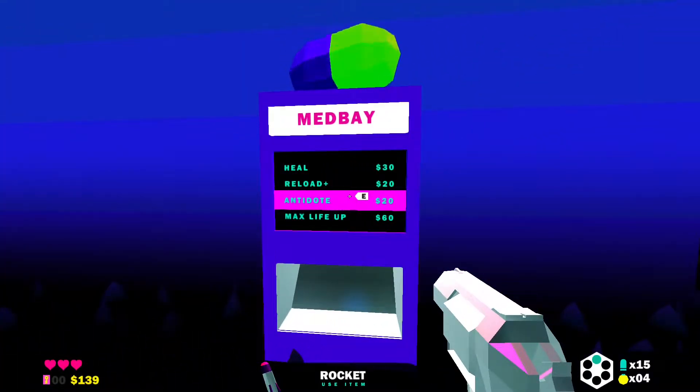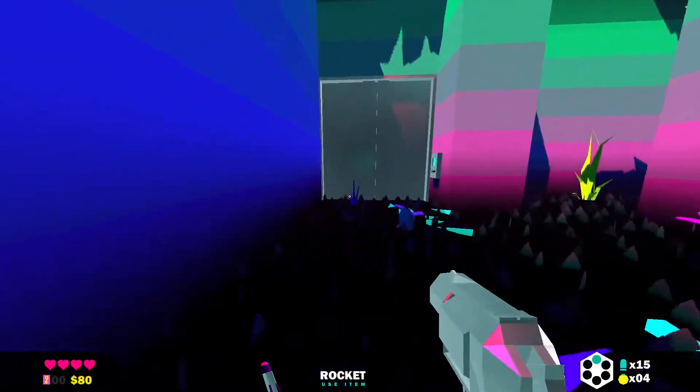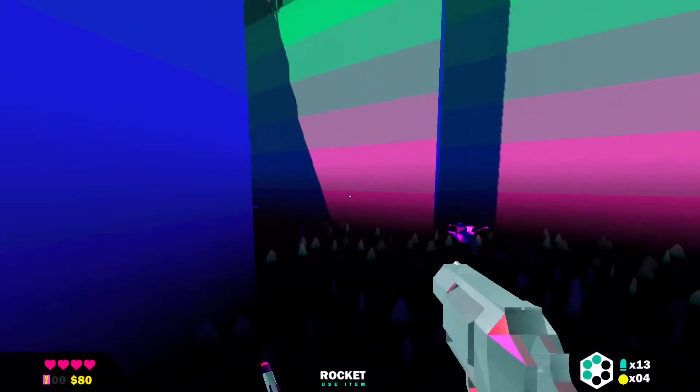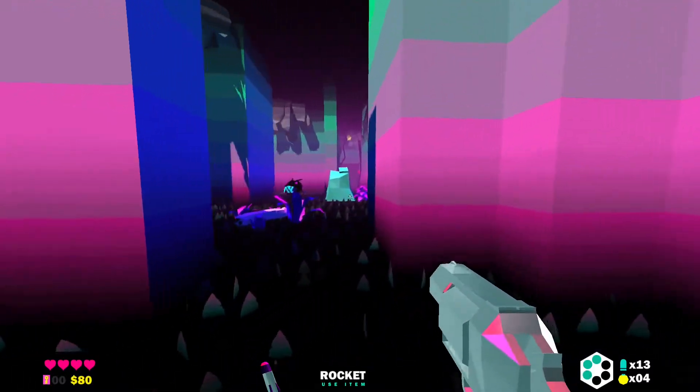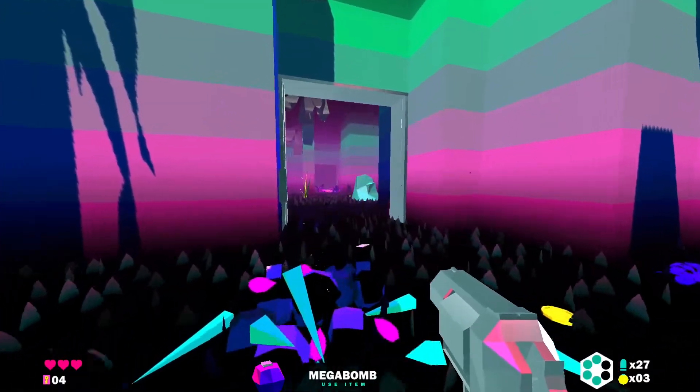I do think some discoverable journals or something of that nature would have been a nice addition. The hunting grounds are a really strange place and I would have liked to know more about the building. But I think you're meant to look at the place itself more than any text on your screen.